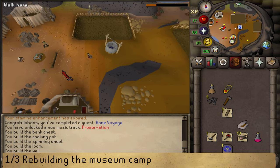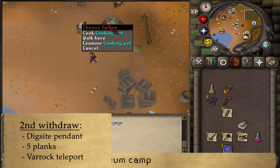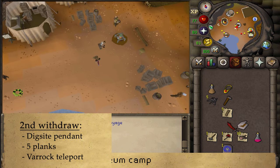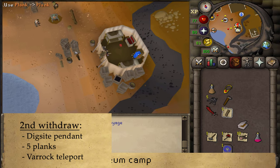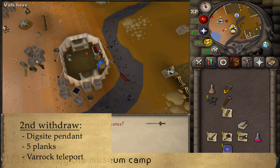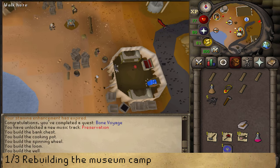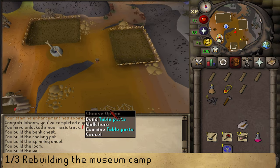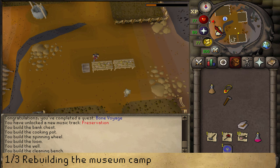Return to the bank and grab five regular planks, a Varrock teleport, and a dig site pendant. If you did not bring your regular planks, there are two plank spawns nearby — hop worlds until you have five. When you have your five planks along with the hammer and five nails, go east of the rebuilt well and find some table parts. Rebuild them to fix the final piece of furniture and complete the museum camp rebuild.